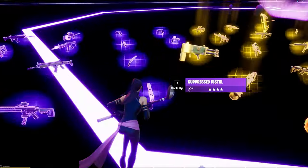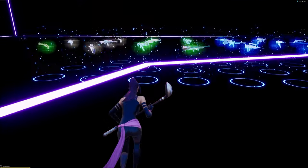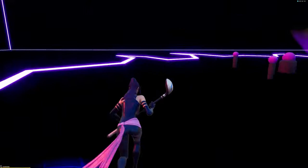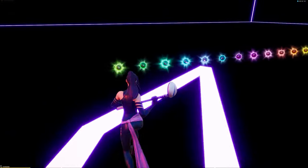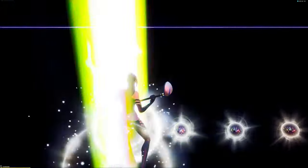I have divided the guns into 4 corners. The first corner has golden epic guns. The second has blue and green guns. On the third you have all the utilities, the mythic golden fish, and the charged shotguns. And on the fourth corner you have all the gloves and outlines.